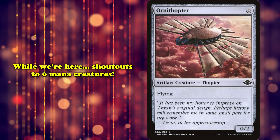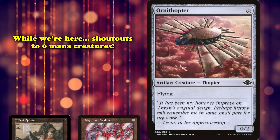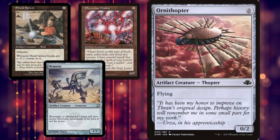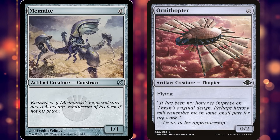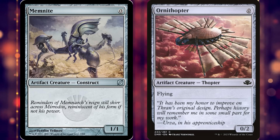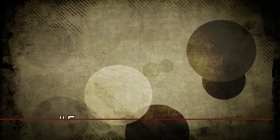We should give a quick shoutout to basically every other 0 mana creature — from Memnite to Shieldsphere to Phyrexian Walker. Decks have found ways to abuse basically every one of these cards at some point as part of a combo deck. Memnite and Ornithopter are the most popular thanks to having 1 power and flying respectively, but being a free creature has proven abusable no matter the stat line or abilities.